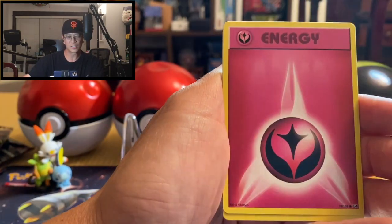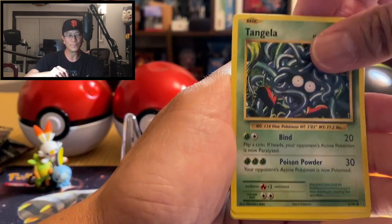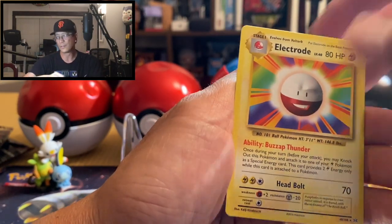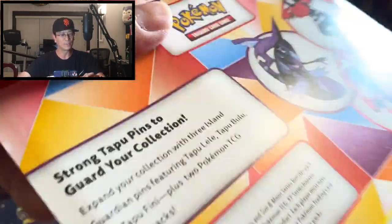Wow, okay here we go — Revive trainer, Haunter, Brock's Grit, Onix, energy, Voltorb, Tangela, Poliwag, Hitmonchan — reverse holo — and an Electrode non-holo. My my. Alright, here we go, here's our fourth blister booster pack — it's a two-pack blister guys, so two-pack blister.